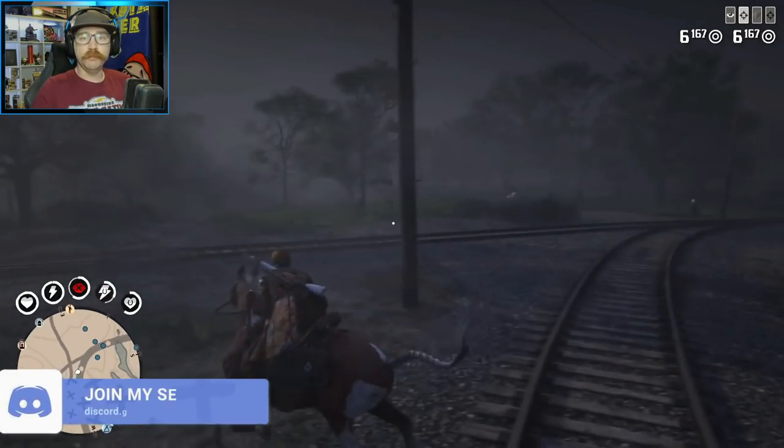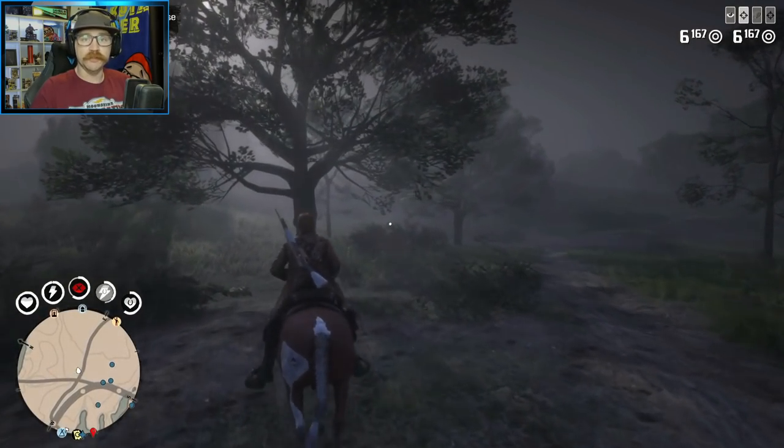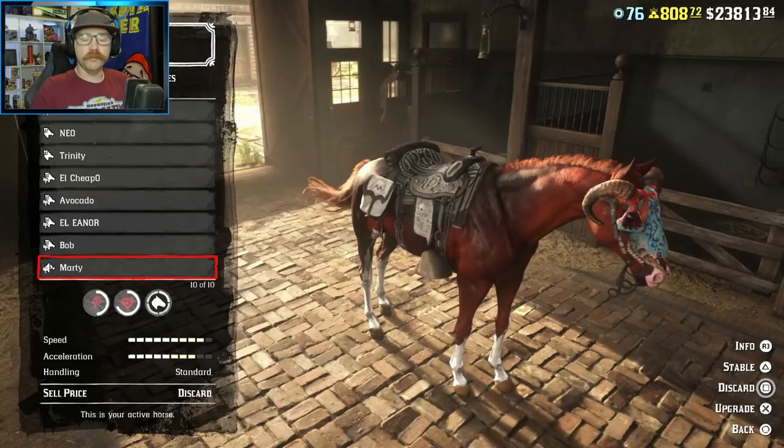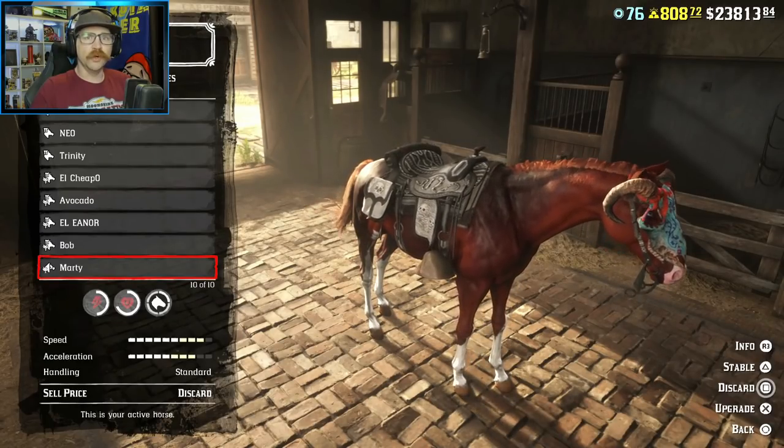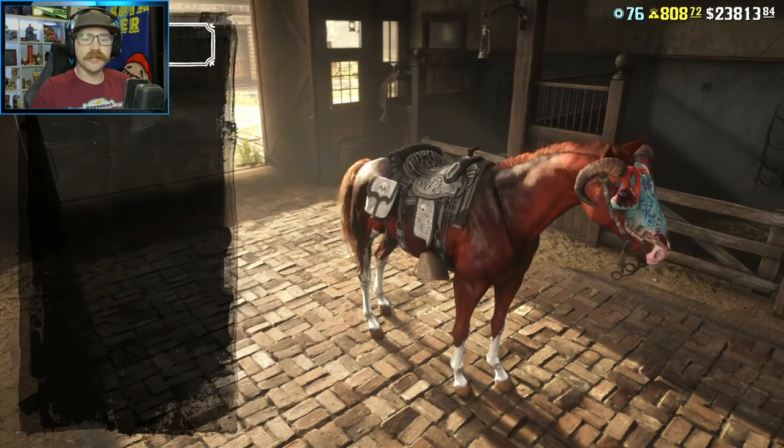We are here today to talk about two bugs that have been in Red Dead Online for quite some time, and they have to do with the stables. The first one we're going to look at — and one of the ones that is actually the worst, I believe — is the red core bug in your slot number 10.